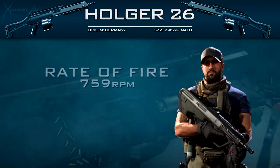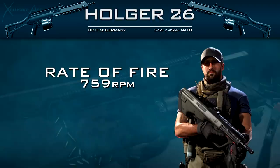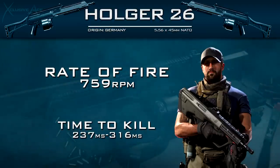Moving on to Rate of Fire, this is actually identical to the PKM at 759 rounds per minute. And this means that our theoretical minimum time to kill in the 4 shot kill range is 237 milliseconds, which is by far the slowest in the LMG category.